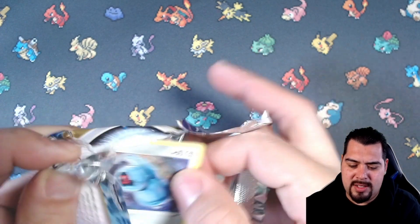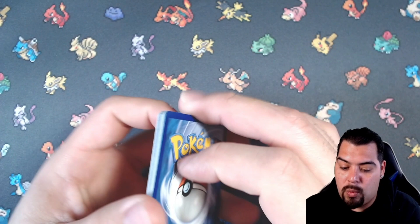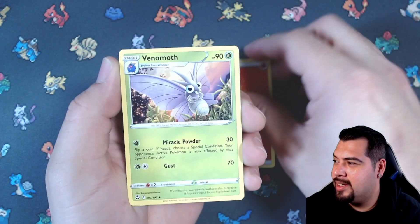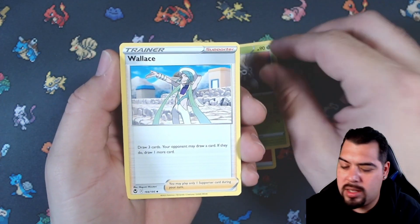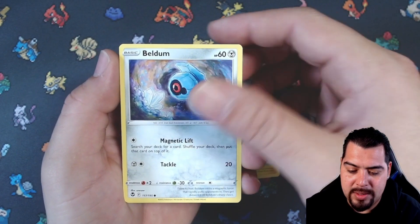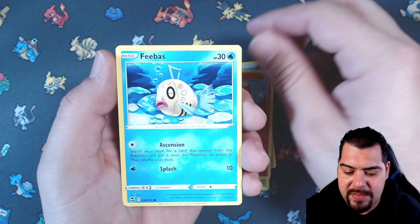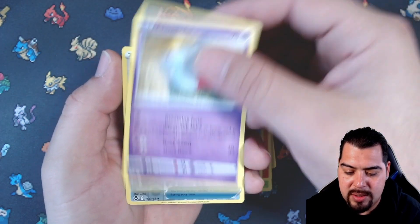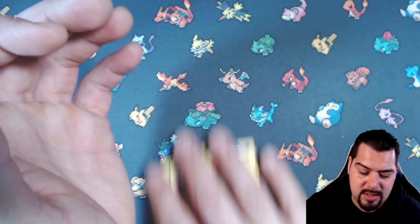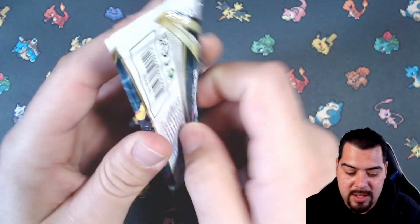Pack number three here we go — water energy. Venomoth, Wallace, Lanturn. Bellibolt, Spinda, Rookidee, Finneon, Phoebe, Jameco, Capturing Aroma, and the Arcanine. So far we ain't got no holos, we just got the Duraludon hit — kind of crazy.